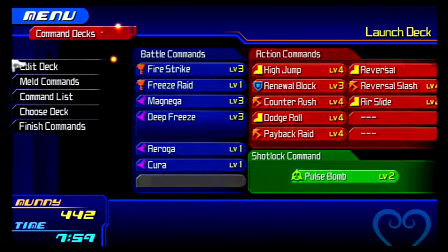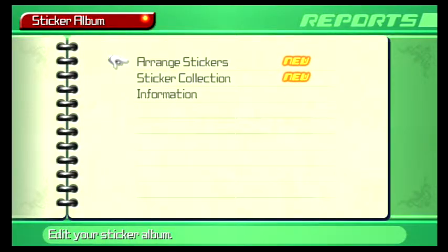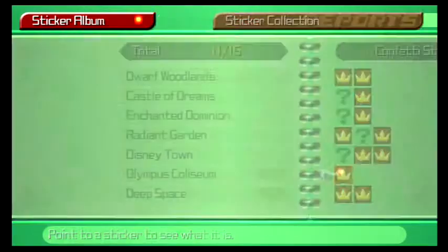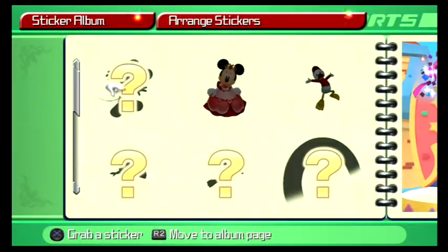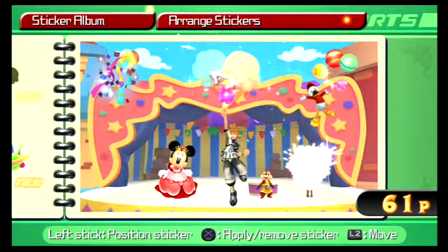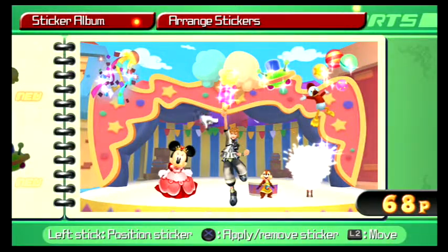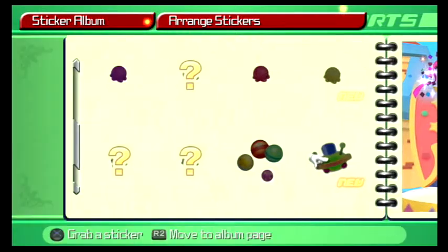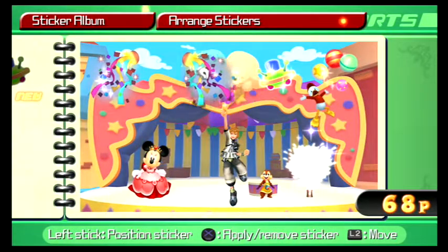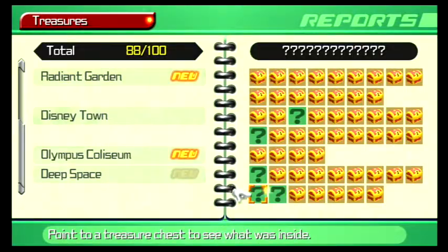Let's take this time to check out our stickers. Let's see if we got all of them in here. Yep, we did. Let's arrange them — ice cream, UFO, and one of these. We got Collision Magnet; I don't know, could be a fun new move.